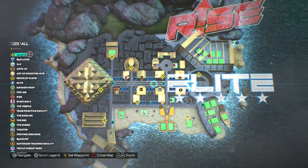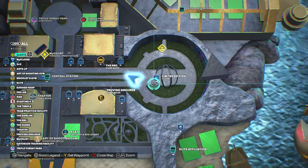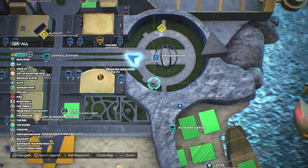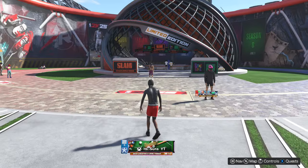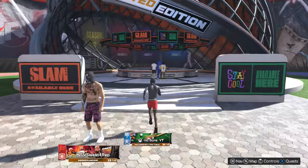First thing I'm gonna show y'all is this map. You're gonna want to come to the side where it shows Elite and Rise courts. Right here in this Dome Middle Limited Edition Store is exactly where you want to come to get a ski mask in NBA 2K25. I'm gonna show you exactly where to go in the store.